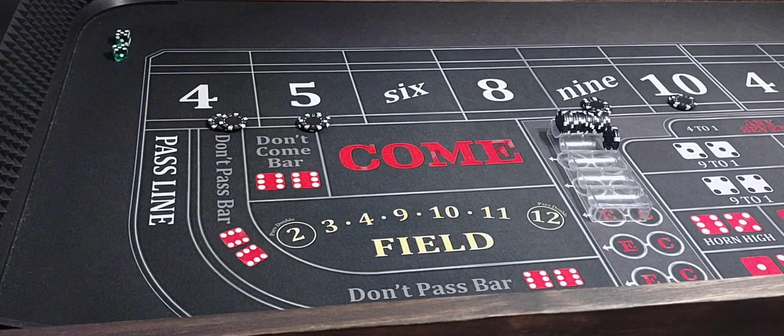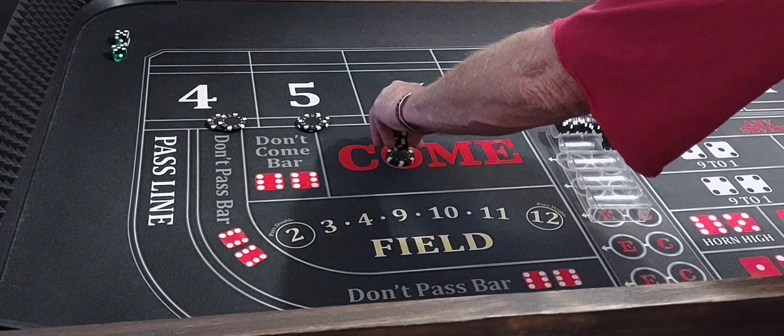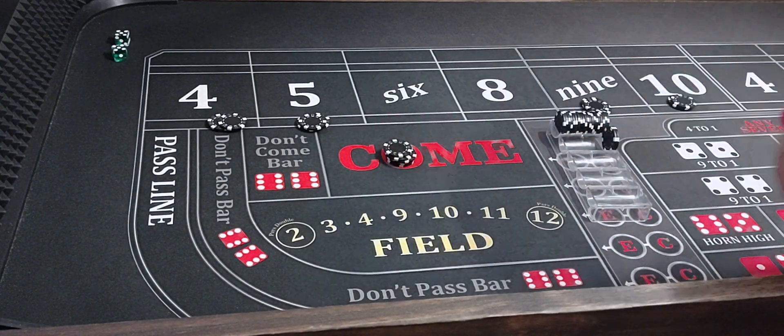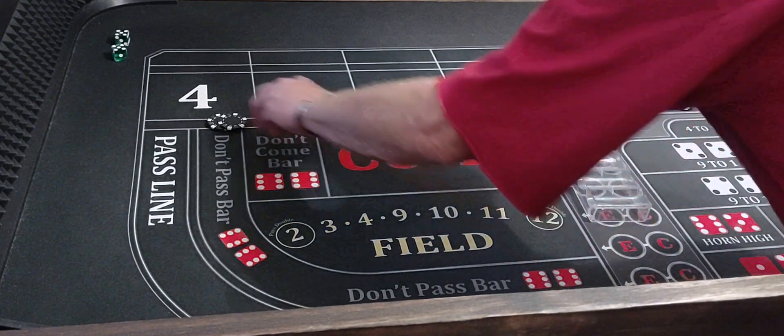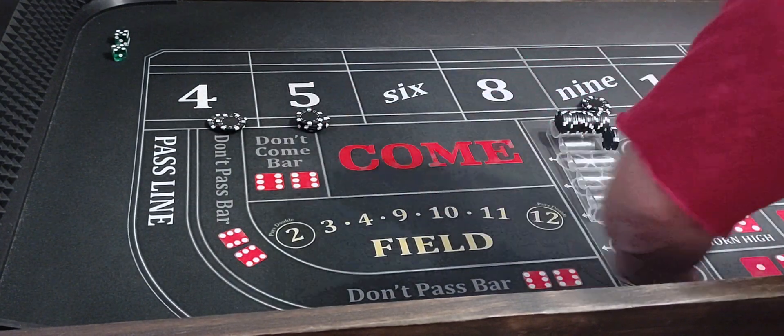There's a hard 10 — it's going to pay $600. I know my die set and the way I throw them. With my toss, that 5-6-3 die set hits 5s and 9s and 4s and 10s. We're going to press it and put two extra hits on the 5-9.